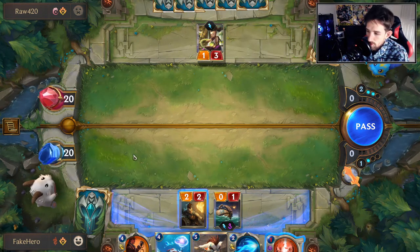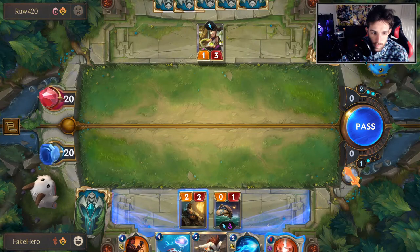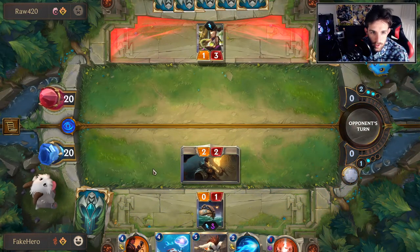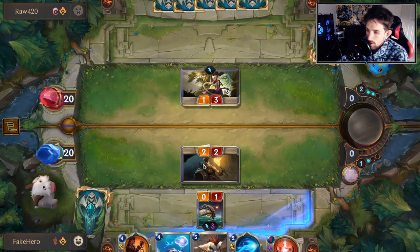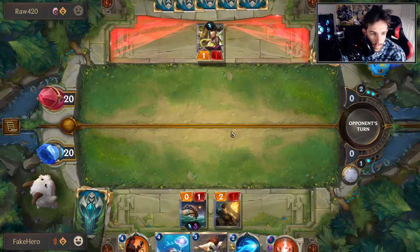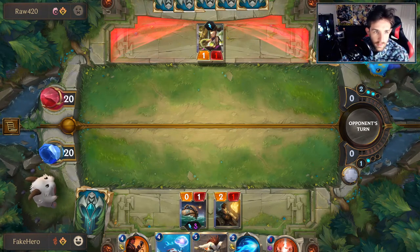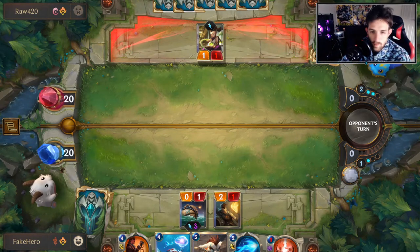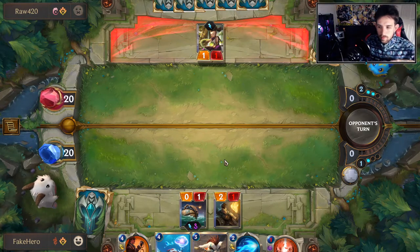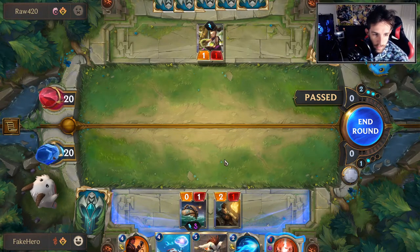Should we play the Deckhand right about now? I don't think there's any reason not to be getting onto the board. We may find ourselves in a position where we use a Petty Officer to summon a random one-cost ally, just to keep the board wide against him. He can Retreat and Sonic Wave. Let's see what he does here if I swing - I don't think they're supposed to tank damage. His best play is just to pass.